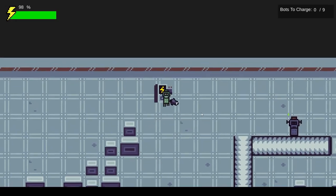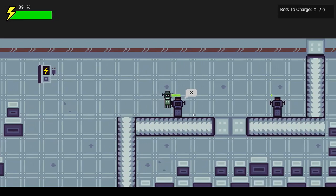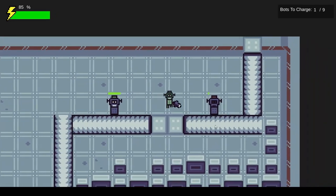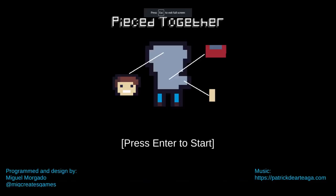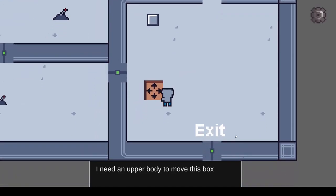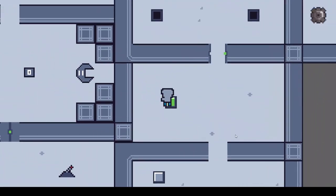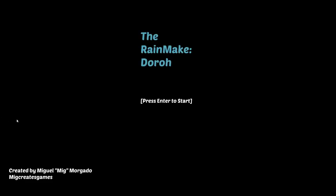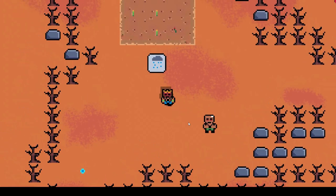Recharge Bot is a puzzle mechanic game where you have to charge up your robot friends, but when you charge them up you discharge your own battery, making it trickier. Pieced Together was made for the Brachy's Game Jam — I got a great rating and enjoyed making it, though it was a bit too short. Rainmaker Dural is a puzzle game from a spring jam where you have to make it rain using weird mechanics.